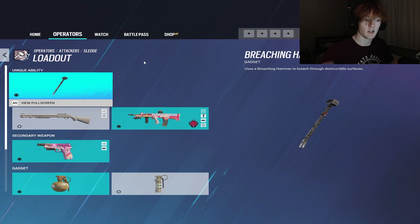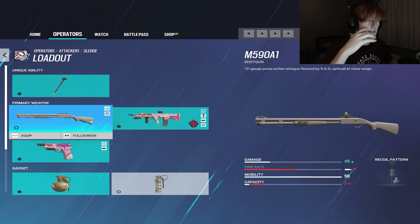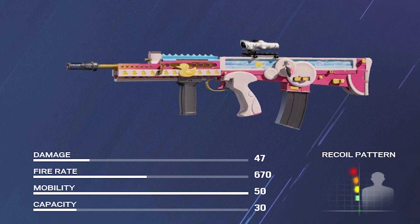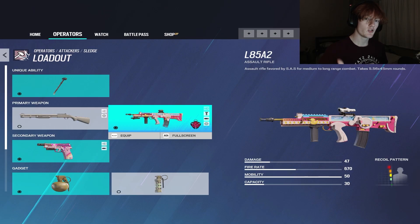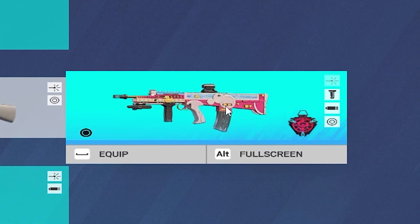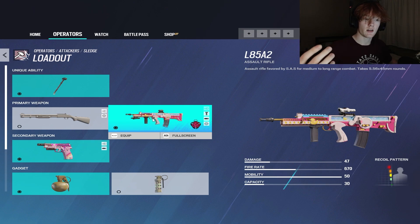The first part of the video is going to be loadout. Going over Sledge's loadout first: not including the primary ability, he has the option between the SAS shotgun or the L85 rifle. The L85 rifle is commonly considered to be the most beginner-friendly gun in the entire game because it has almost no recoil, good damage, a 1.5x scope, and it's just an easy-to-use gun.